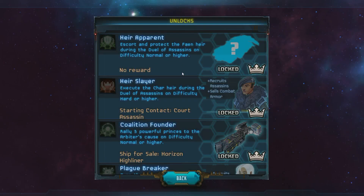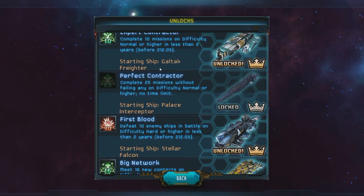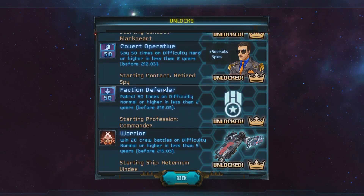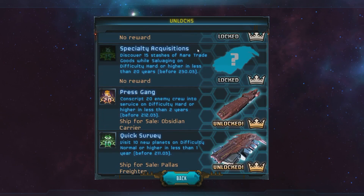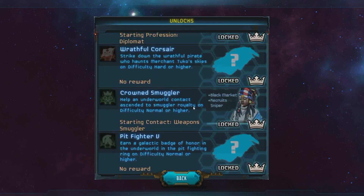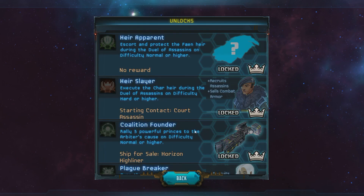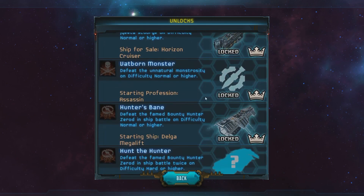I've actually played this game a little bit on the emulator to see how it worked, and I took the time to get some unlocks. So I basically have all the stuff that's unlockable that isn't story-related. A lot of stuff is story-related that I haven't touched yet — we'll get that as we get to the story missions.